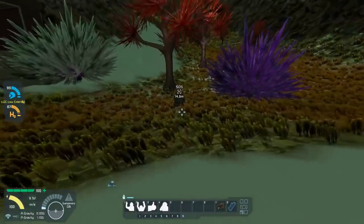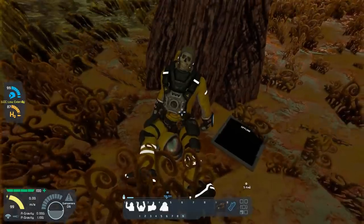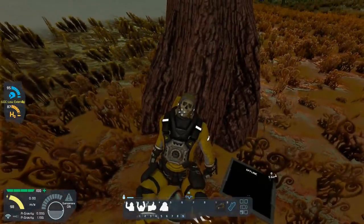What do we got? It's just a little SOS beacon. Oh, I'm so sorry, dude. There's a screen. 'To whoever reads this message — my name is Frank, Captain of the cargo ship Star of Hope. I was left on this planet by pirates. They stole my ship when they dropped me off next to this bunker. Told me if I was lucky, there might be some supplies. I was able to remotely drop my emergency beacon, but the control panel to this bunker is damaged. I'm running low on oxygen.' And I hate to tell you, dude — it's too late. If you still had skin, I'd help you. But you don't.